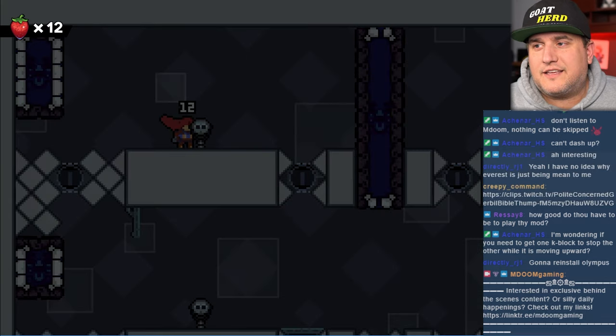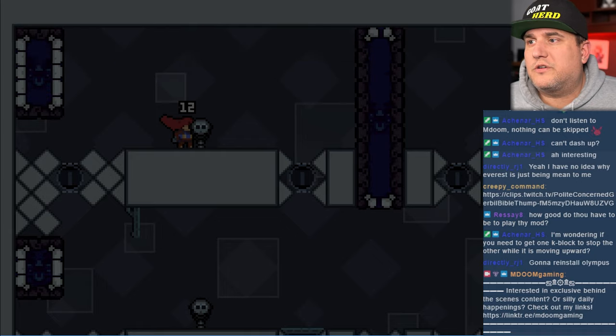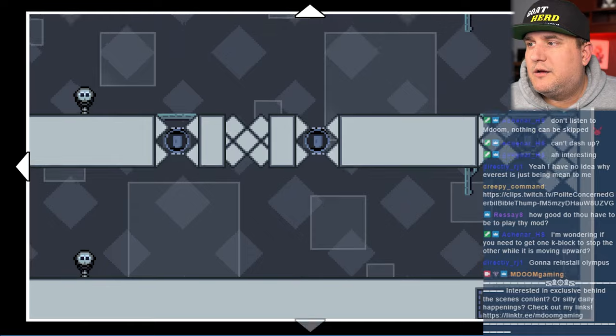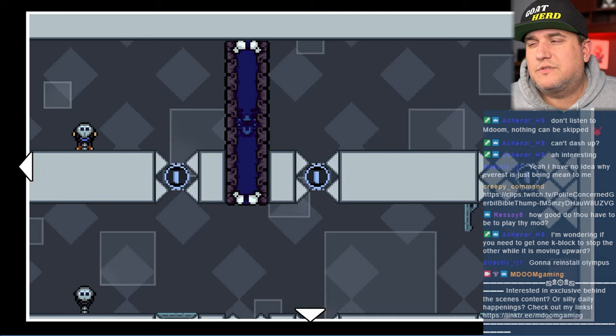Gotta get — do we dare take the hint at this point? We'll take the hint: 'Collect the touch switches in the bottom right corner last.' Okay, bottom right corner last — which is kind of what I was doing, sort of.